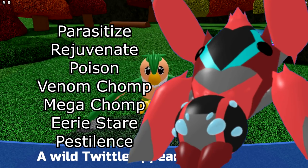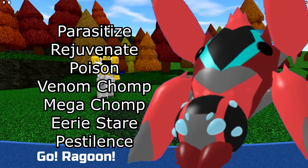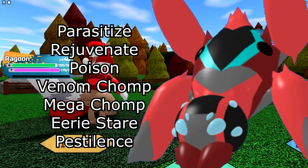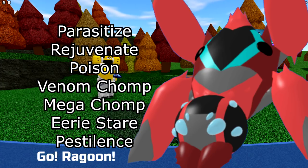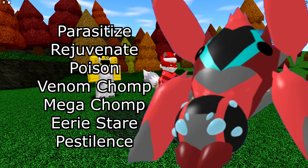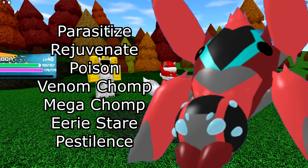Next is Swalder. You can run Parasitize as your strongest Bug-type STAB, along with Rejuvenate and Poison — they work great together: heal with Parasitize, heal with Rejuvenate, and Poison to stall. I'd recommend those three on every Swalder. For the last move you have Venom Chomp for Poison STAB, Mega Chomp to hit Light types, Eeriste to decrease the opponent's speed and melee defense, or Pestilence which traps the opponent and deals damage over turns alongside Poison damage. Dodge is also an option to let Poison damage stack up without wasting too much energy.